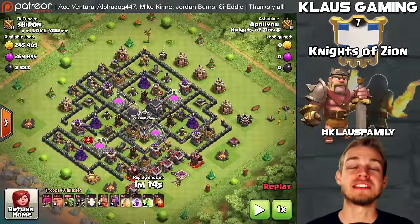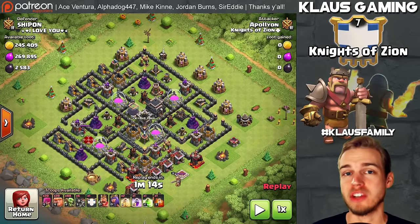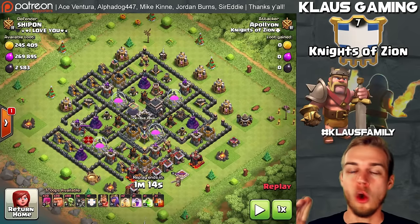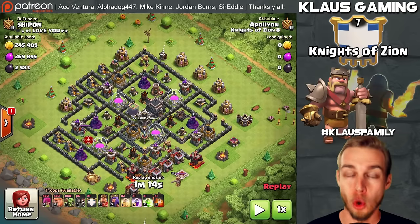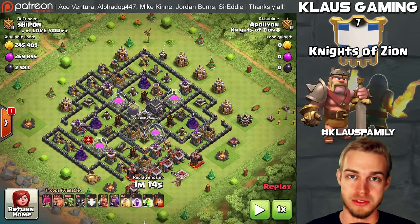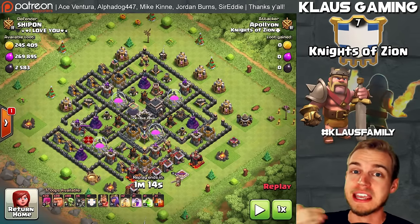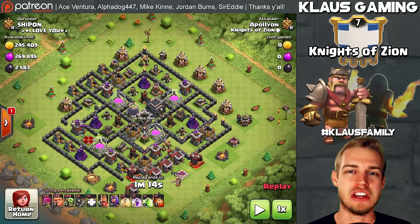Hey everybody, what's going on? It's Klaus, and thank you for tuning in to today's episode of Clash of Clans. We're going to be doing a guide of the Goblin Knife for Town Hall 9. It is a well-known fact that the Goblin Knife is one of the best attacks for getting Dark Elixir as a Town Hall 9 without heroes — if you upgrade your Queen and want to get Dark Elixir to put her down again when she wakes up, this is probably the best strategy for you.